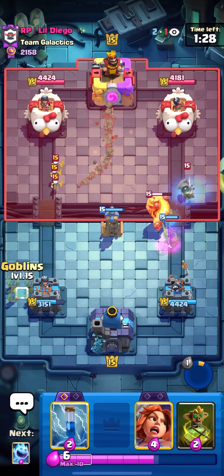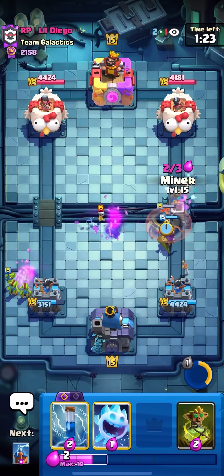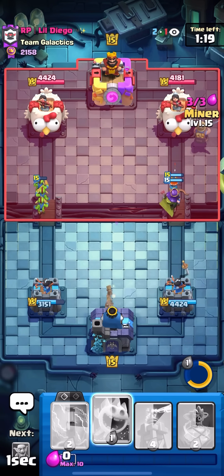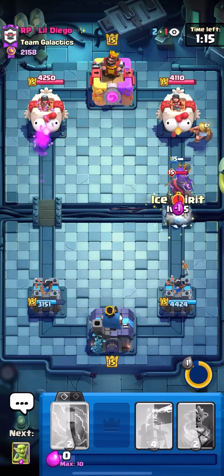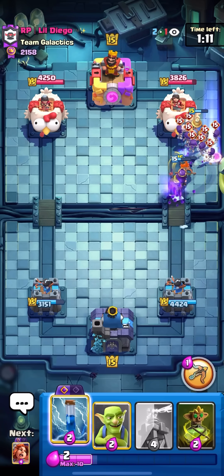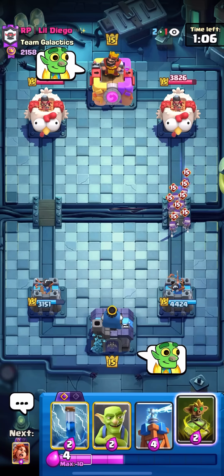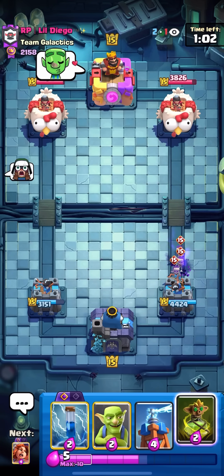The damage application mechanic helps you do a lot more damage. Oh, I'm actually catching the miner — super nice. I'm gonna valkyrie at the bridge, I can even miner. I know he has evo skeletons, I might not be able to curse that, but I think I should be able to get something decent. Ice spirit for the evo knight, just to make sure I take it out.